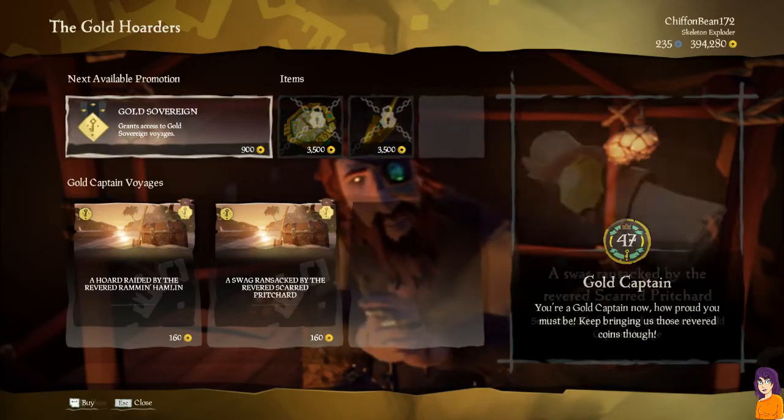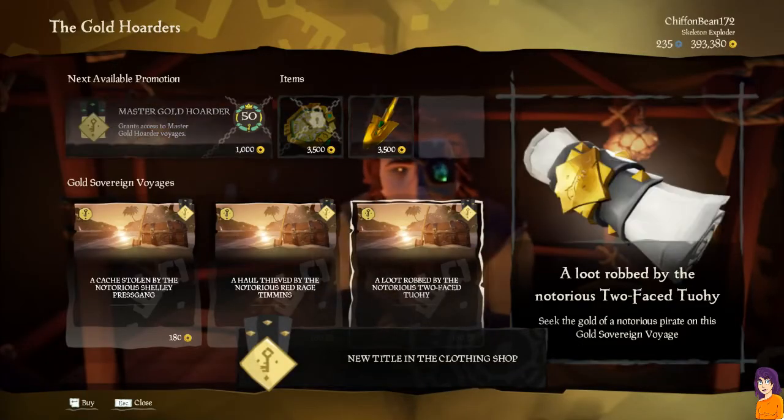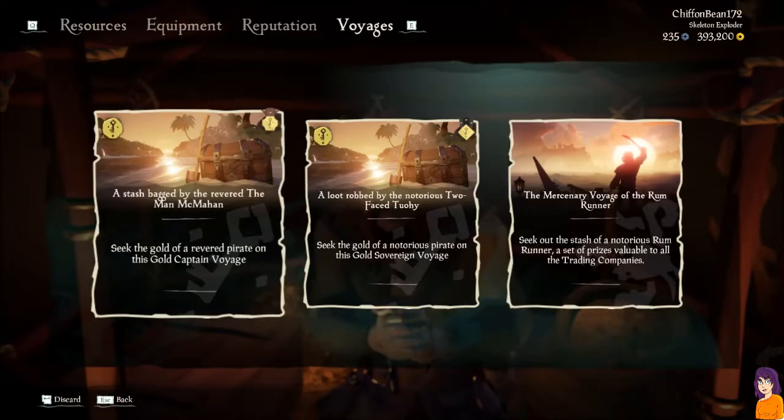Their NPCs are located inside a small dark greenish kind of tent at every outpost. There are two outposts located in the Shores of Plenty, the Wiles and the Ancient Isles, as well as one singular outpost in the Devil's Roar. Presumably any new areas will also have their own outpost.